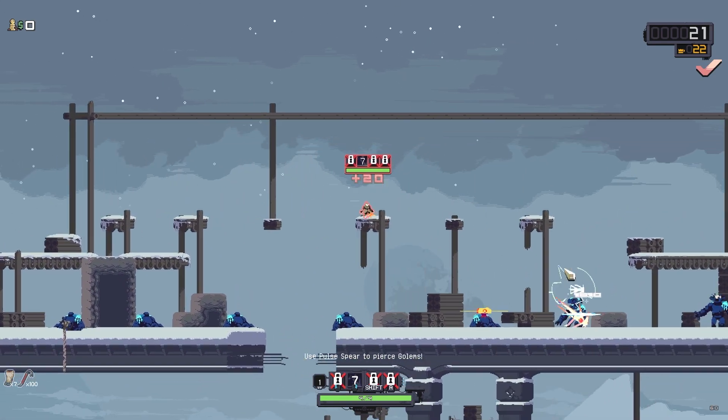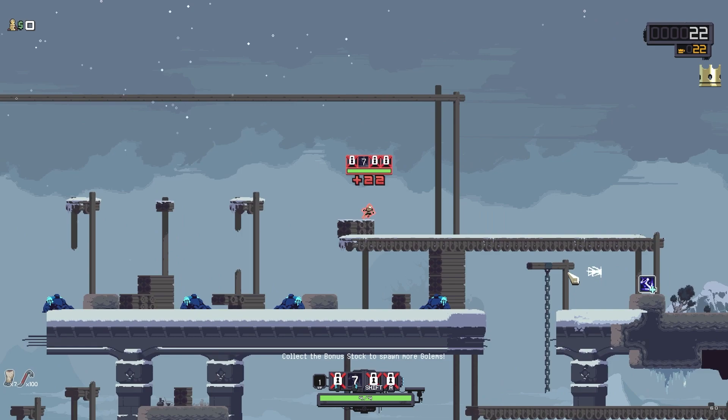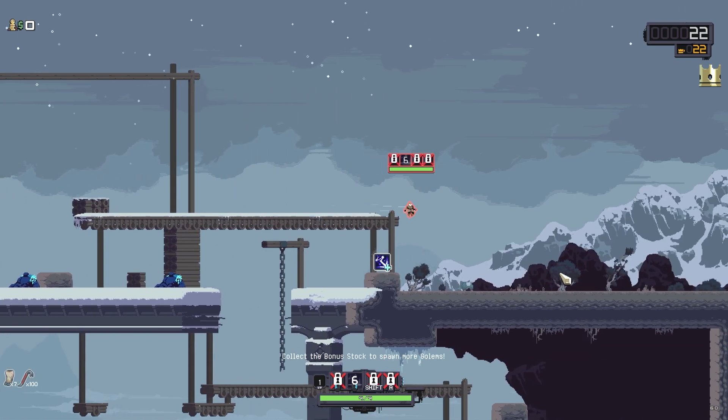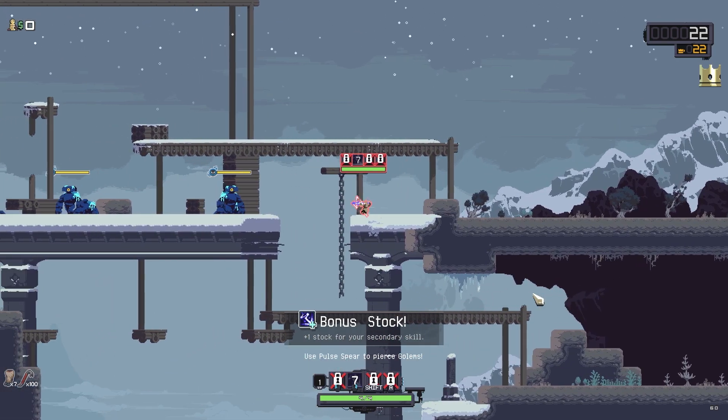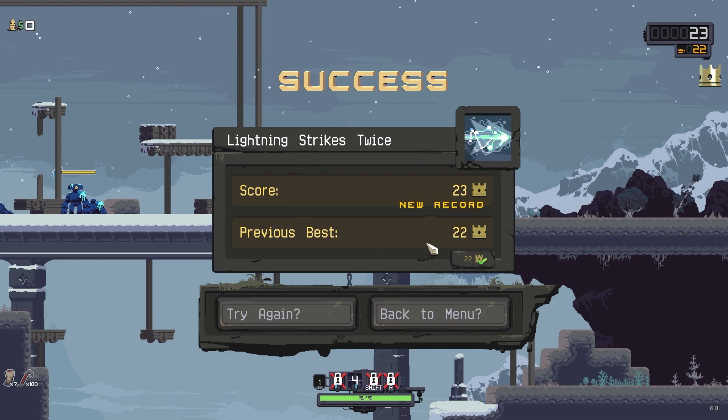If you still happen to be up top after you take out the final enemy, you can slow down, grab another charge, and then go back again the other way. I personally haven't spent the time to figure out the route backwards yet, but I would assume you could keep this trial going for a very long time.